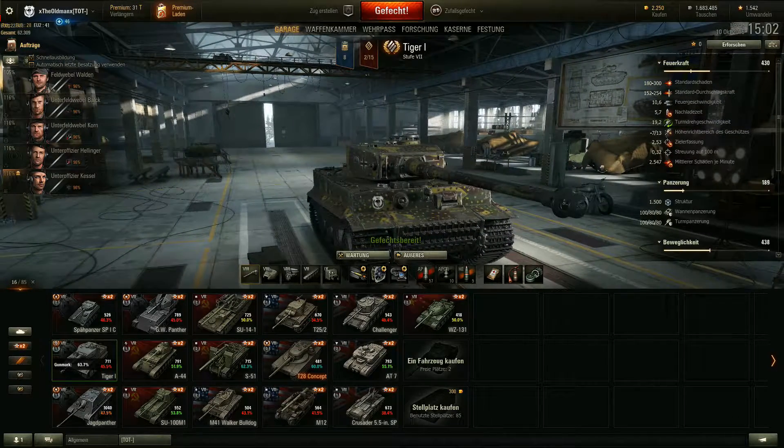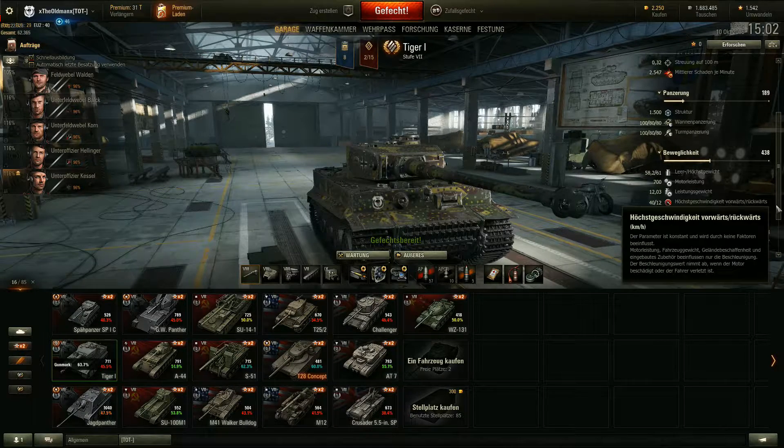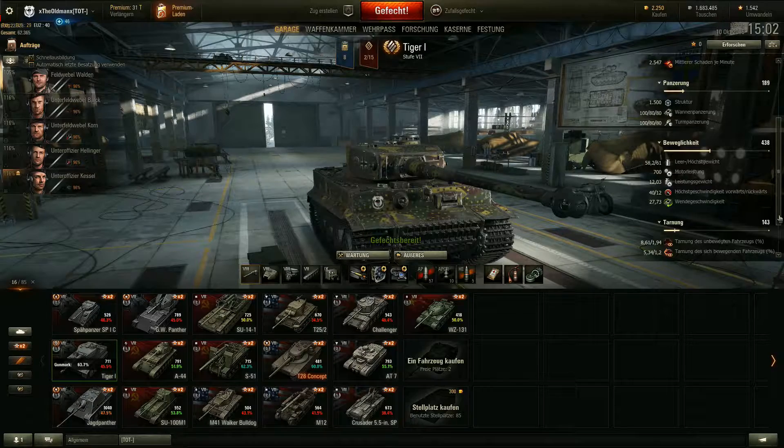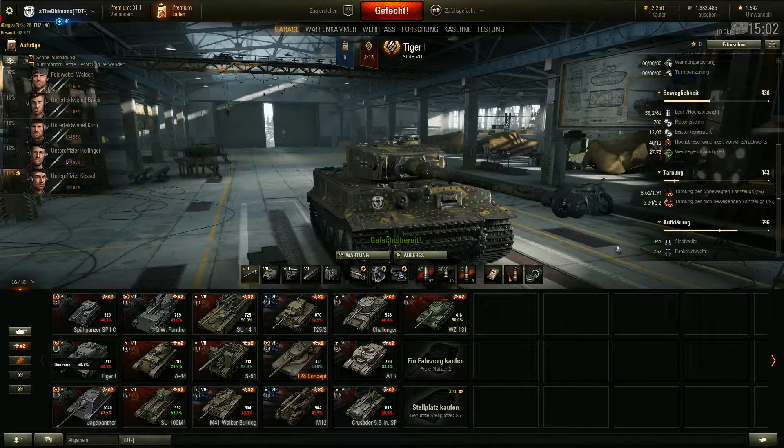Wir haben eine Wandpanzerung von 180/80 und eine Turmpanzerung von 180/80. Zur Beweglichkeit: 700 PS Motorleistung, aber leider nur 12,03 PS pro Tonne. Das macht gerade mal 40 Stundenkilometer höchstgeschwindigkeit vorwärts und 12 rückwärts. Die Wendegeschwindigkeit ist 27,73 - ganz passabel. Wir haben hier 441 Meter Sichtweite bedingt durch die Module.